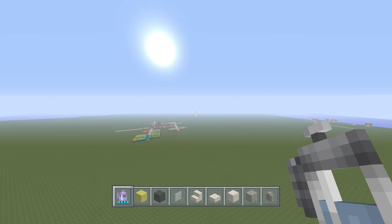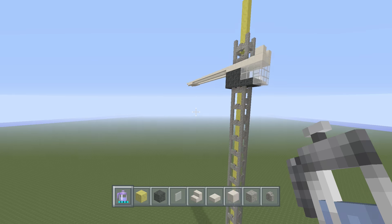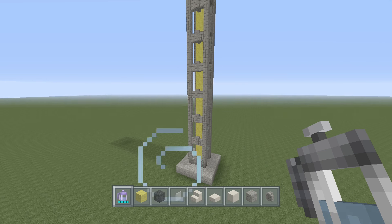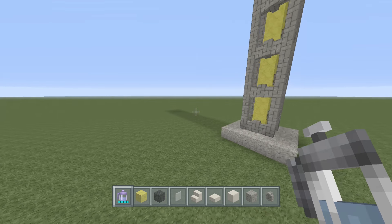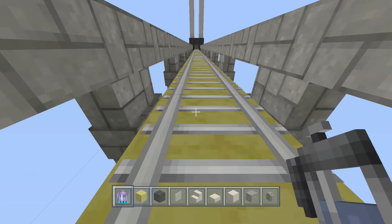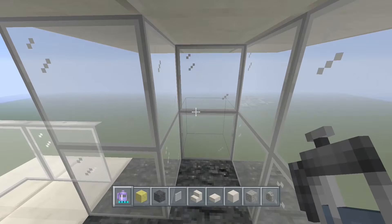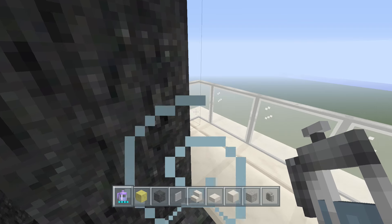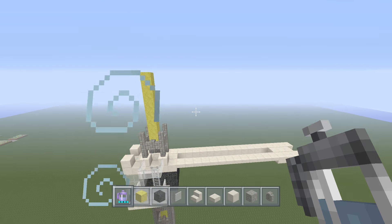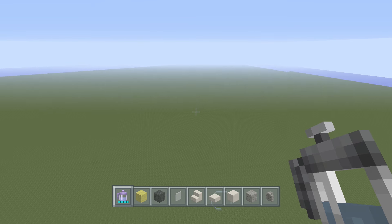Hello everybody and welcome back to a Minecraft tutorial. Today we're going to be making a crane. This is the first design piece we'll be working on — a very simple crane that you can actually climb up inside of. You can go all the way up the ladder and get inside it, making it kind of functional in that regard. Of course, it does not actually move or pick up anything unless you have mods.